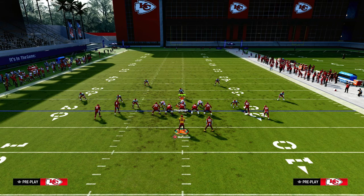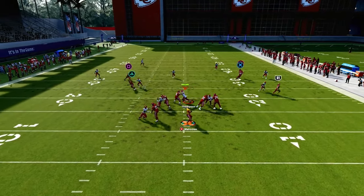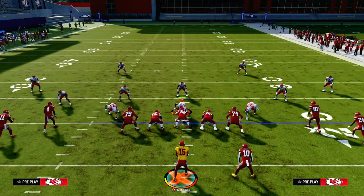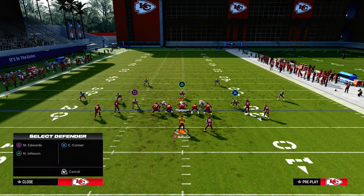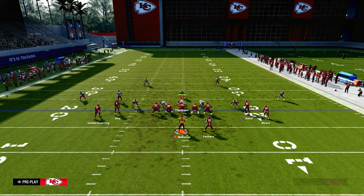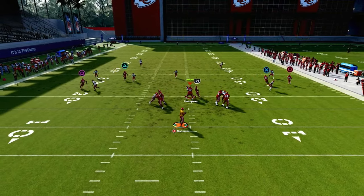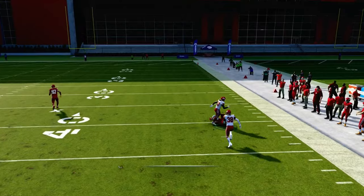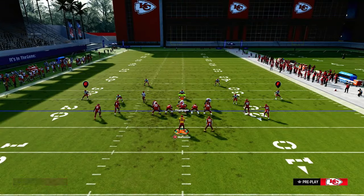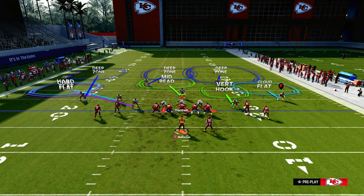They have to drop a flat on the right-hand side, which means the zig route on the left flat is open. This is where you can do one of two setups. We're going to force them into a defense that has to user or defend the dig route over the middle of the field. Remember, we talked about Verticals Halfback Burst being one of the best ways to attack Cover 2 because of how these guys get down the field super effectively.